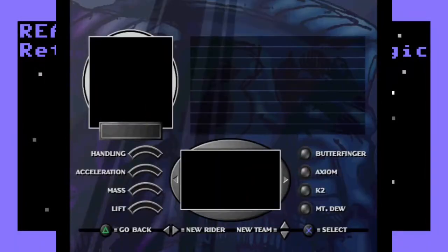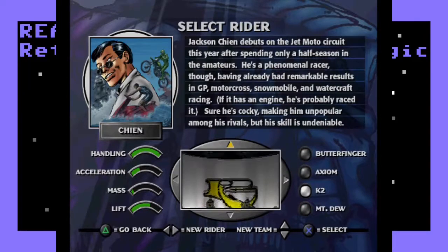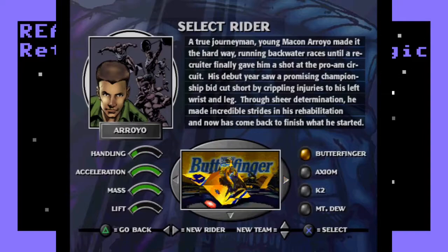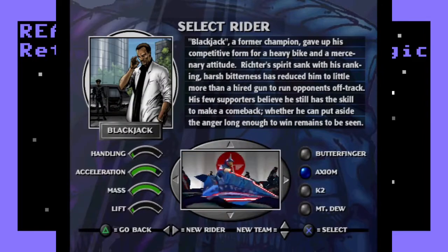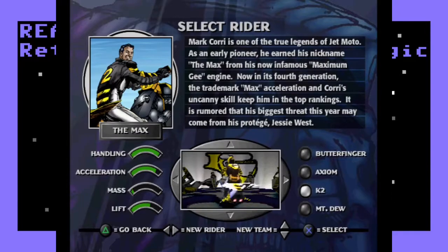In Jet Moto, you have to pick which team you want to race for. Each team has its own colors and personalities, and of course different team members to choose from. Which team member you choose affects the various stats of your racer, like acceleration and maneuverability. One of the things that makes Jet Moto different from many other racing games is that being competitive on any given track isn't just about steering and maneuvering carefully.